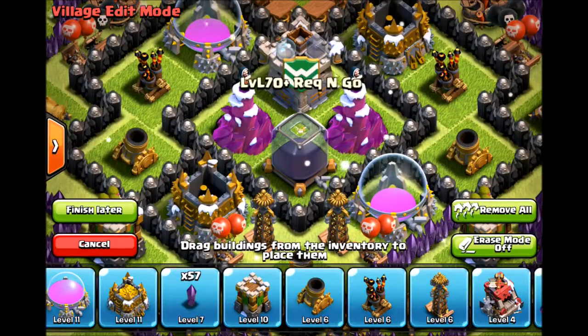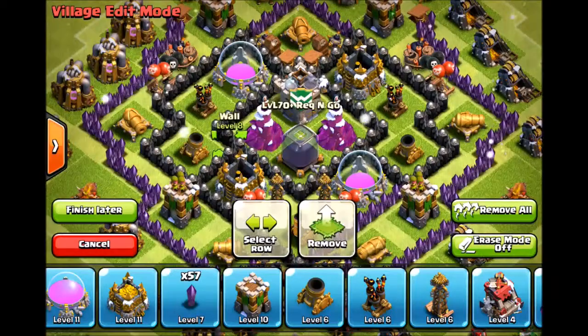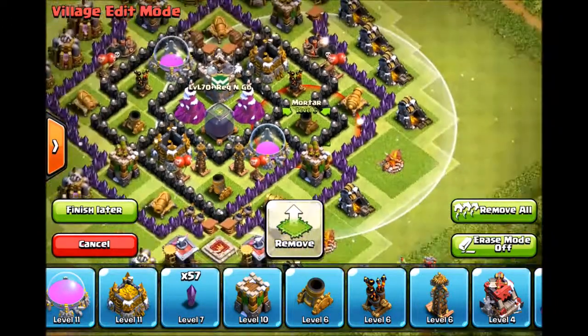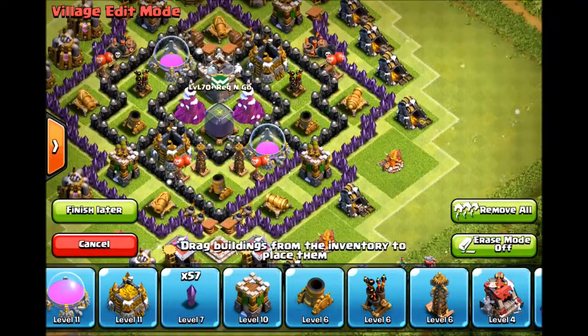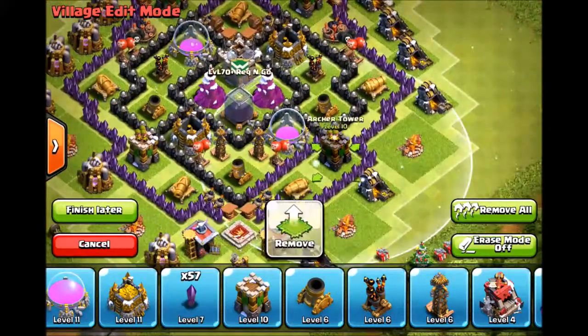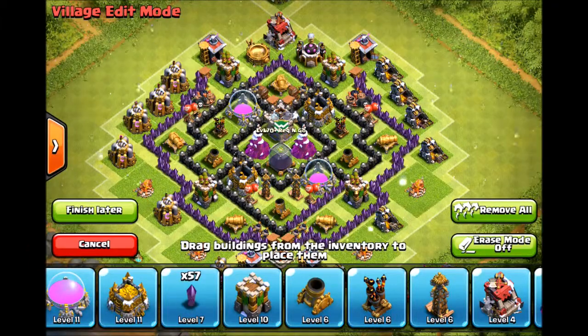I know people think to put splash damage mortars towards the center, but really what you do is give them a little bit of protection on the sides. As you can see they have tons of range, so they're going to be shooting down barch like crazy. Archer towers are protected and also going to be shooting down barch like crazy.